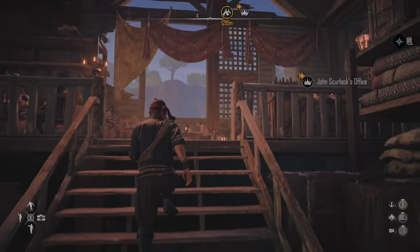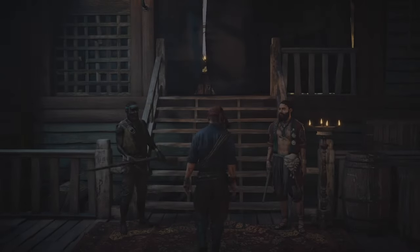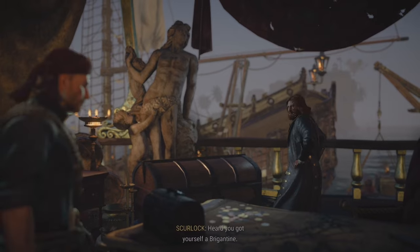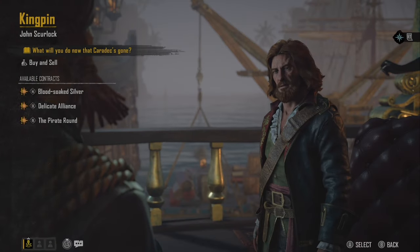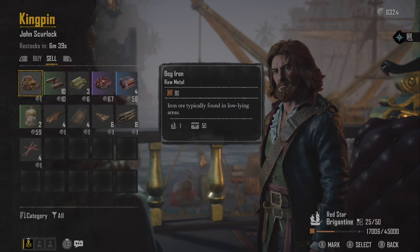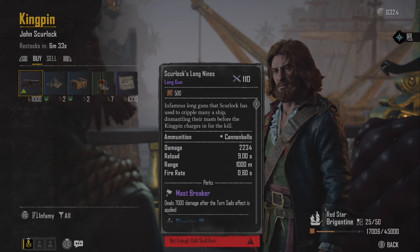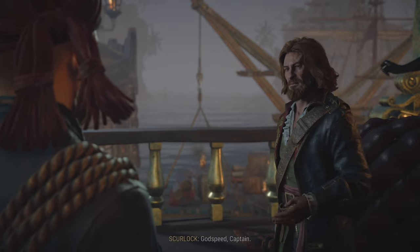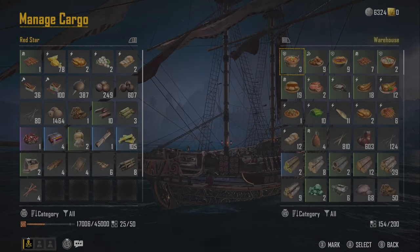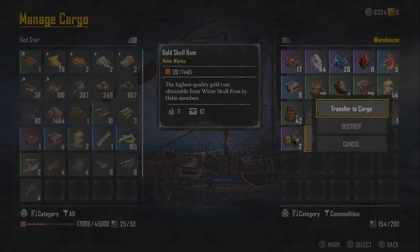You can sell any type of rum to John Scurlock, but the higher the refinement, the higher price he pays for it. For the second tier rum, he pays 250 silver per bottle, so you can get quite a nice chunk of silver very quickly. You can also buy his special equipment directly from him for the second tier of rum — things like long nines or blueprints for his chasers. Just bear in mind, when you make your rum in your distillery, it goes directly into your warehouse and you can't sell from your warehouse currently. I hope that changes in the future — it is inconvenient having to move things into your ship's cargo to sell it.